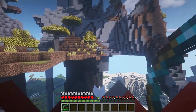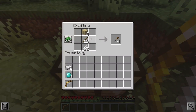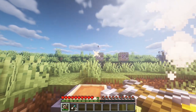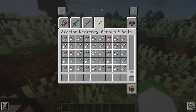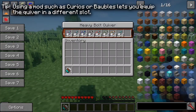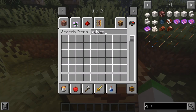Spartan Weaponry adds in some extra features to ranged weapons. Arrows can be crafted out of wood, iron, or diamond materials, and can be tipped with any potion. Bolts can also be made specifically for crossbows, which can be made from iron and diamond materials and can be tipped with potion effects. Finally, quivers can be used to manage the ammunition you have in combat, whilst also acting as a way to store your arrows, although for me it didn't work in 1.14.